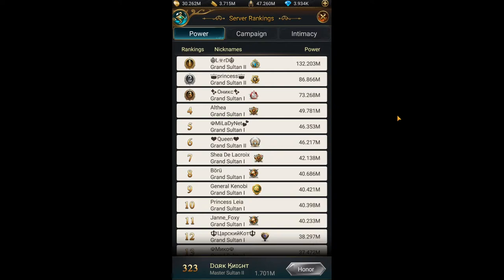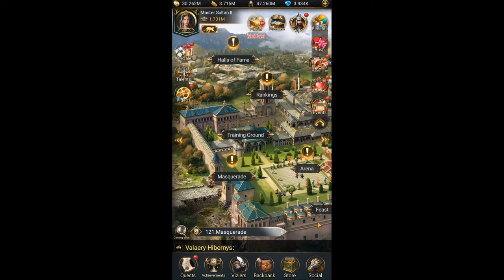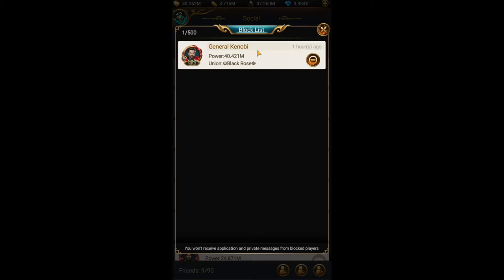To do this you have to click on his name — this one for example — go to Others, check Block and click OK. Now to check if he is online you need to click on Social, go to Friend List and click on this third icon. And as you can see, he was online one hour ago.